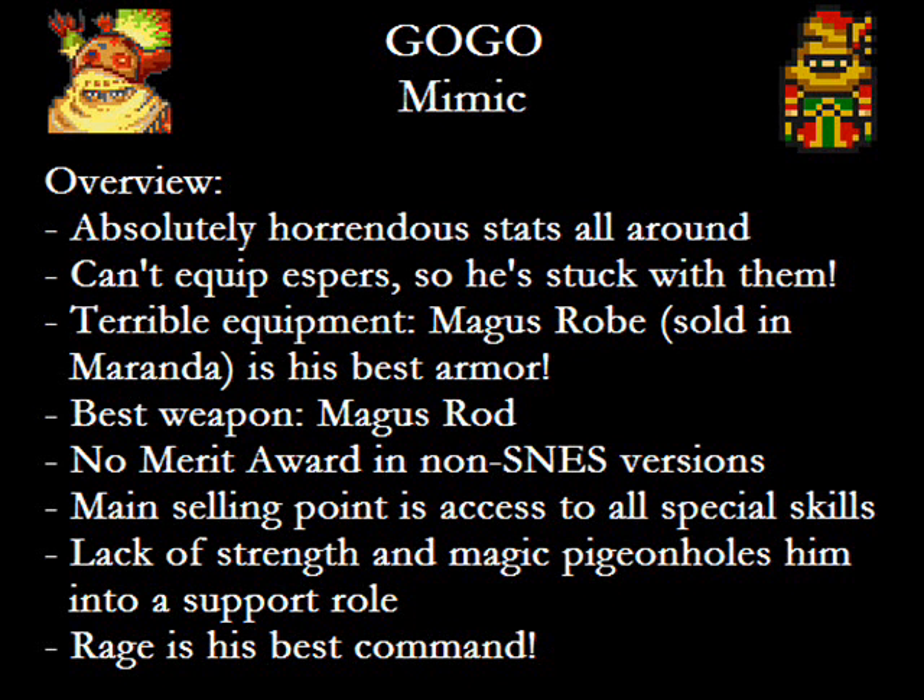If Umaro is the Slaking of Final Fantasy VI, then Gogo is its Smeargle — not only because of their incredible versatility, but because of the atrocious stats. Versatility comes at a high price. And to make it worse, he can't equip Espers, so he's stuck with those stats. This effectively cripples Gogo severely, because Sabin is downright better at Blitzes, Shadow deals more damage with the stuff he throws, etc.